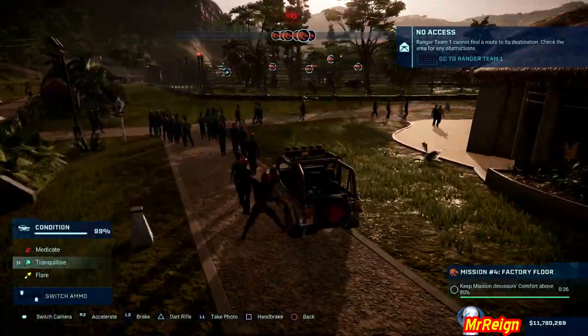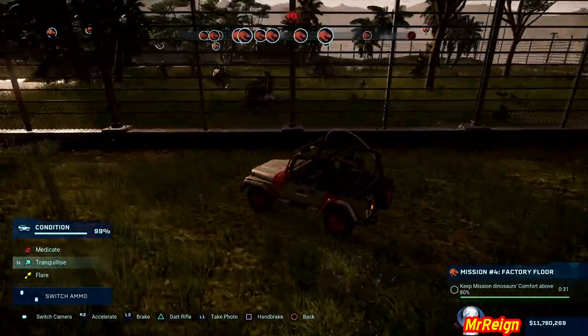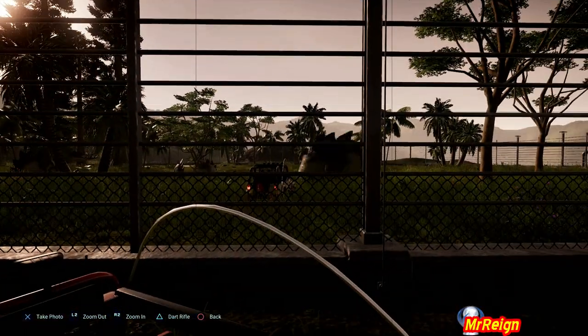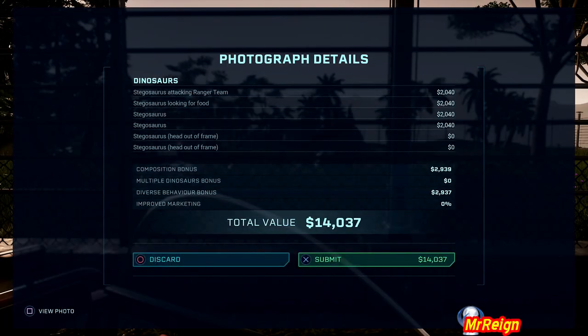I got stuck here for way longer than I'll ever admit, but once you get going you realize there's no horn on the jeeps. Then you just got to wait for a stegosaurus to attack — and look at that, out of right field comes the stegosaurus! I just managed to spin around and pop that photo right there, and that is what you need to do.